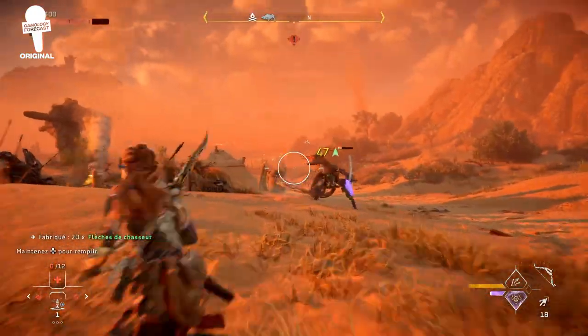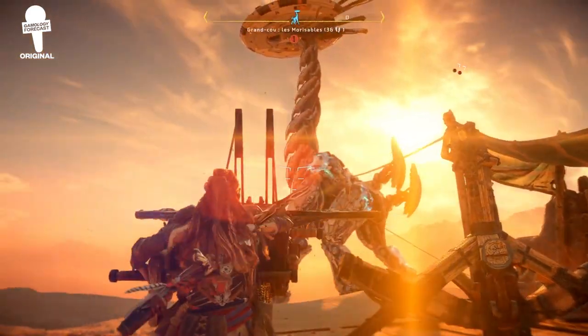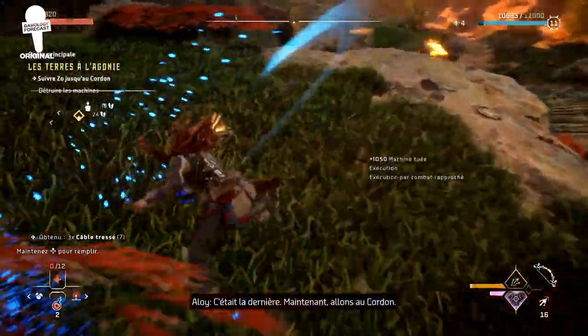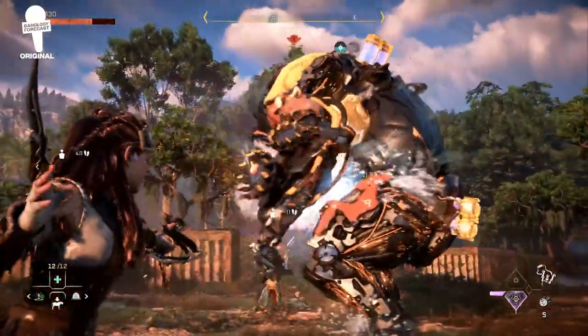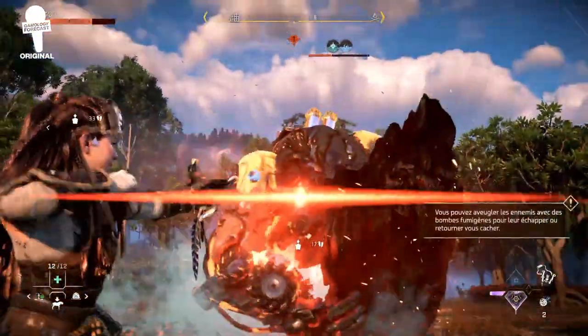After Aloy saved the world from the threat of evil AI, it looks like the world has gotten back off track. There's a mysterious sickness spreading, killing both plants and wildlife in its wake. Aloy takes it upon herself to head toward the Forbidden West into dangerous territory on a quest for answers and for a solution to again save humanity and the world.